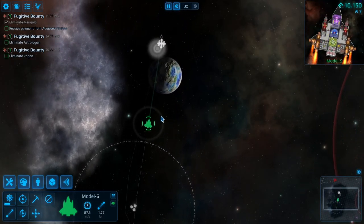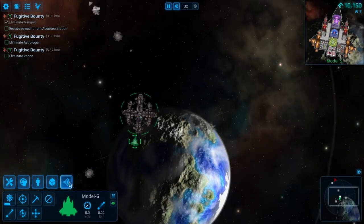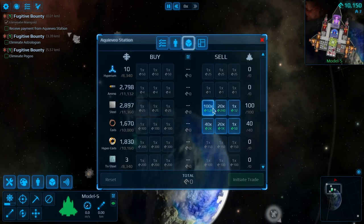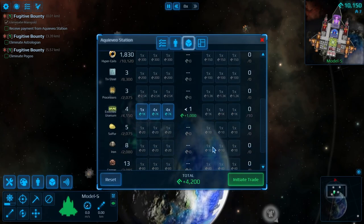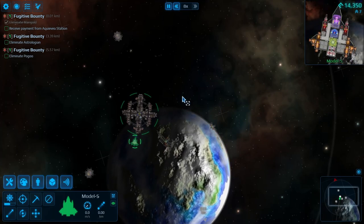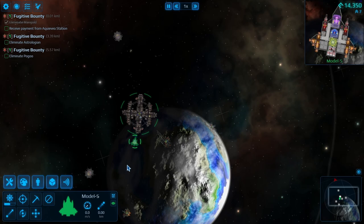Until you get enough money to sell stuff and build up. We'll hail them, sell all this stuff. Beautiful — now that's all sold, that's all good.